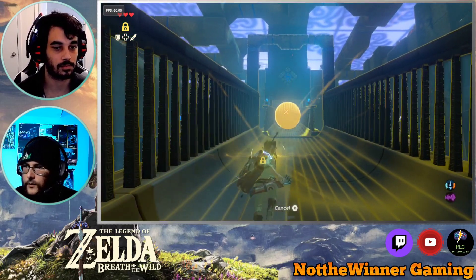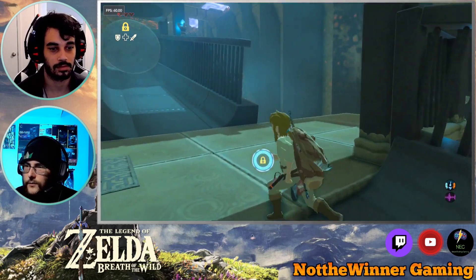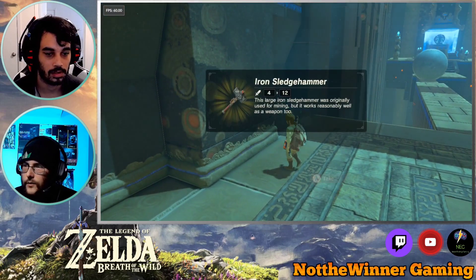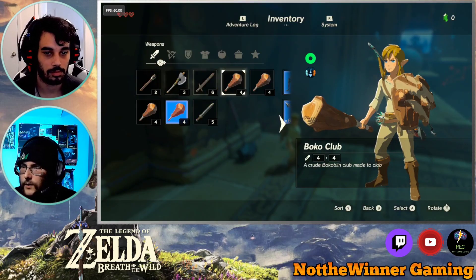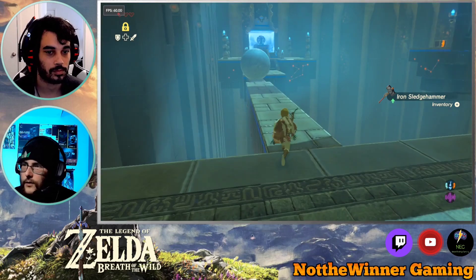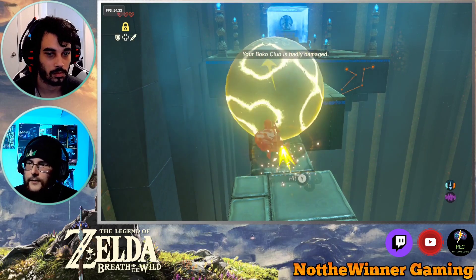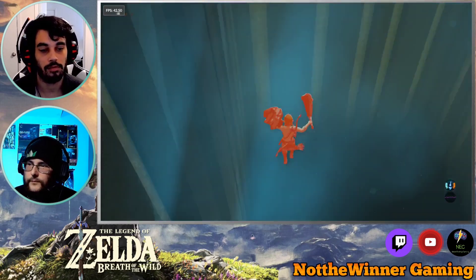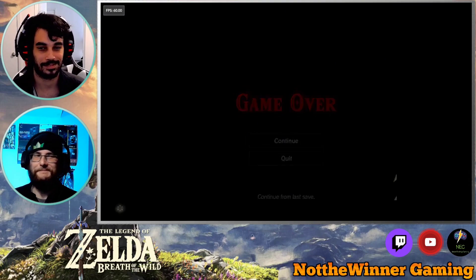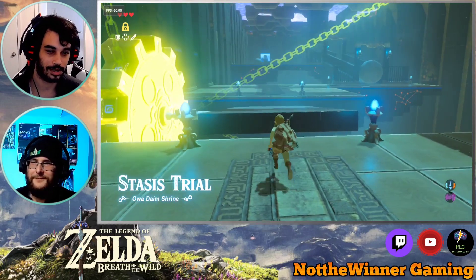Now I'm going to freeze this one. Iron sledgehammer. It didn't want to freeze — it still somehow made it, but that's not cool. Iron sledgehammer — what do I want to drop for this? I accidentally just threw the sledgehammer. Nice. I fell off. I was swinging my Boko thing to hit the thingy. You fell off? This is ridiculous. They know what we're trying to do — they're just being rude.